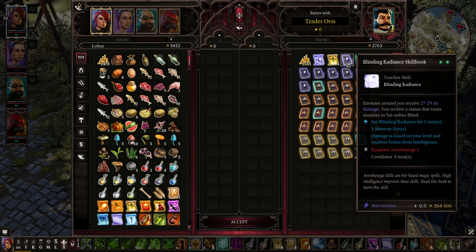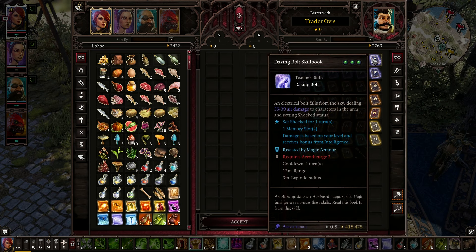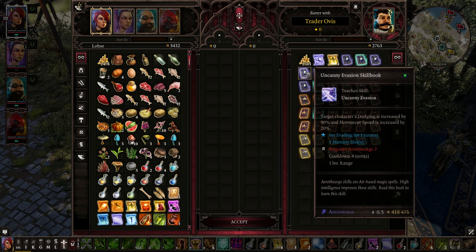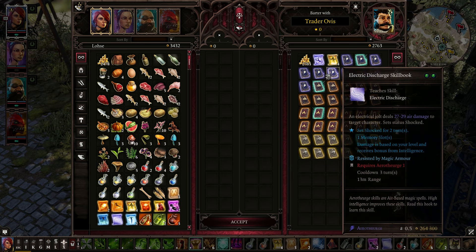Let's see what he has. He's got some Aerothurge stuff — Blinding Radiance, I think we have that. Chain Lightning, we've got that too. Dazing Bolt. Electrical Bolt falls from the sky, dealing 35 to 39 air damage to characters in the area and setting shocked status. Uncanny Invasion. Favorable Winds — control the forces of nature, increasing movement speed of you and your allies by 1.5 meters, as long as you stay within 10 meters. You're safe among friends — it's pretty good.